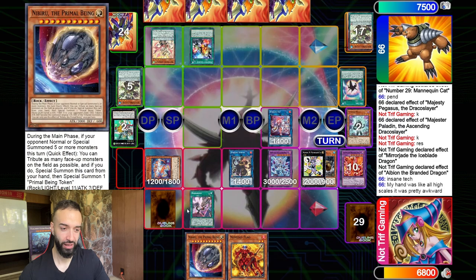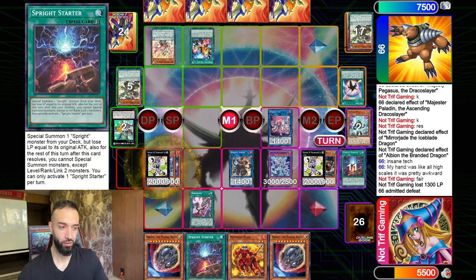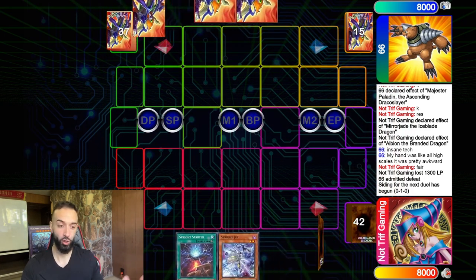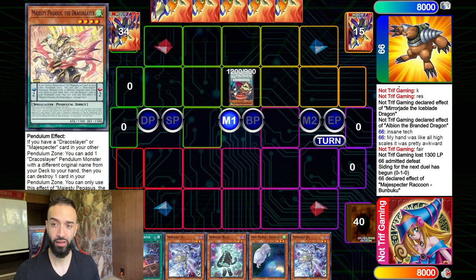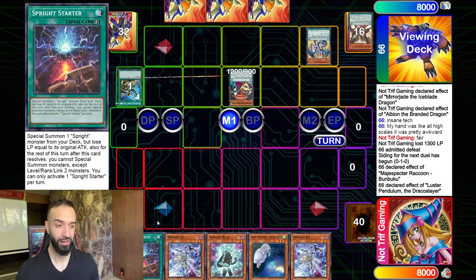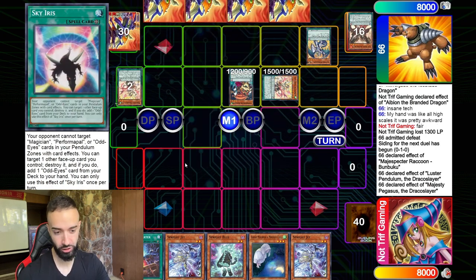On my turn, you can even play two Mannequin Cats — the extra deck has so much space. You play Prosperity, search six. You play 26 hand traps going second. I only drew one, and I played 23 hand traps. 40-card deck, 23 hand traps, 17 combo cards — I drew four combo cards. Someone do the math on that.